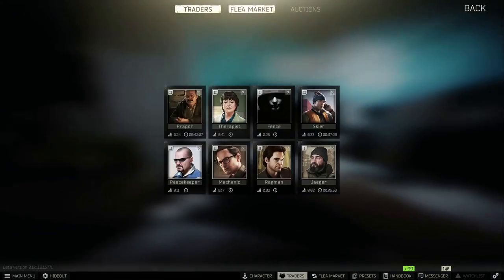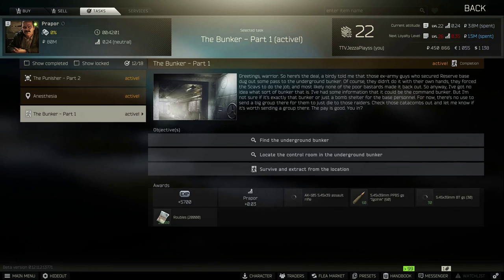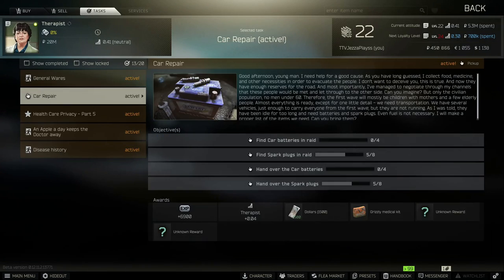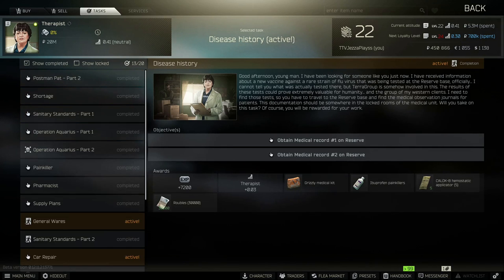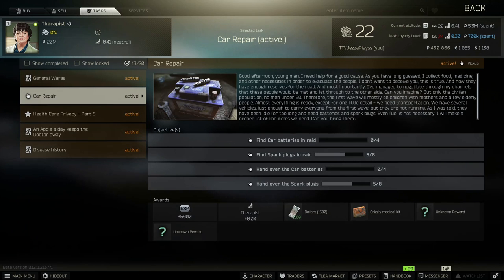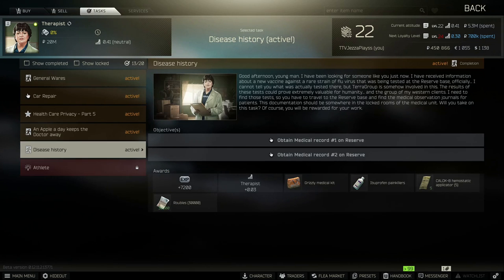Make sure you do your tasks from the AI traders — they're really important. Click on a trader, click on tasks, and select a task. You do need to be a certain level before starting some tasks, and some require completing earlier tasks in a series first. If you're struggling with a task, look it up on YouTube. Tasks give you experience to level up and also give you rewards, so they're very much worth doing.